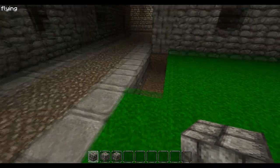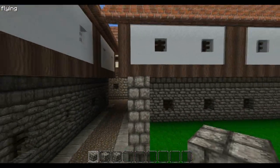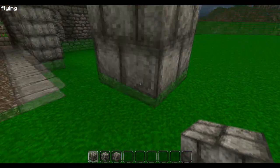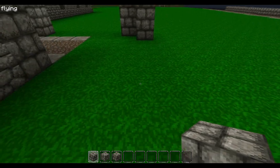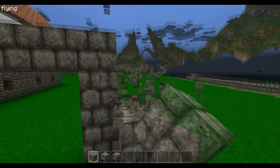Start by building a column about four blocks high, then go to either side and go down wherever you want, build another four-high section. As you can see there's another four-block distance right here. If you make a mistake just add it like this, and then you can have another four-high section here. I'll fast-forward this part now.